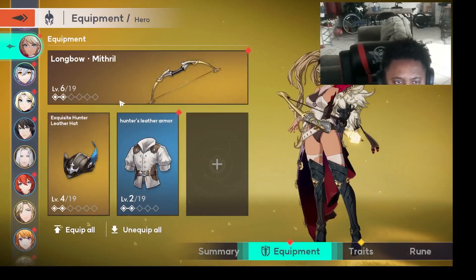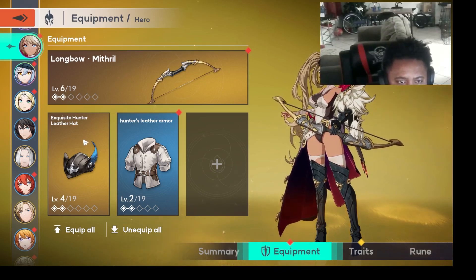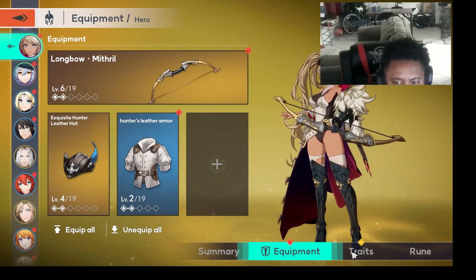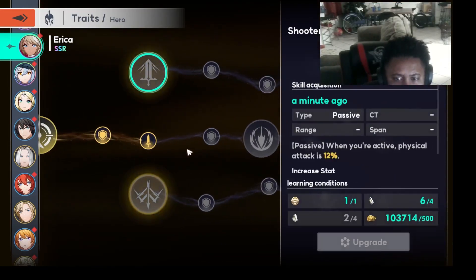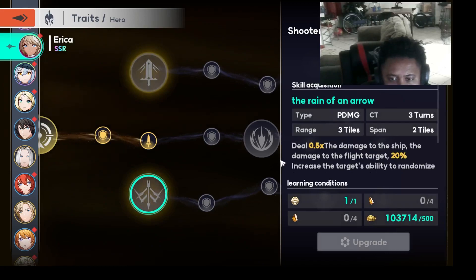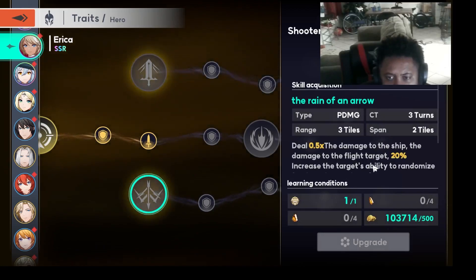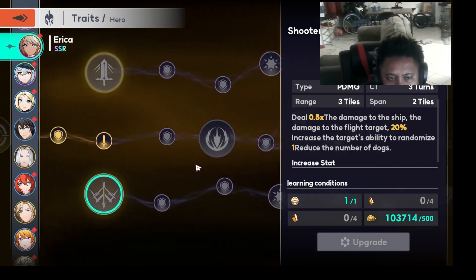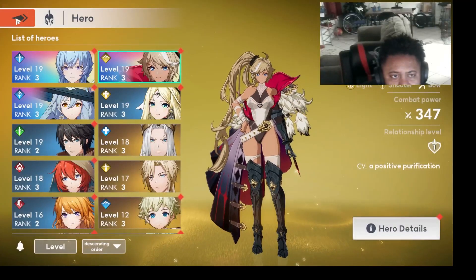Her equipment: I just have this bow on her, not really fully leveled up. It's an SR. I don't have a hat or much else for her yet — still grinding. In this game, you have to choose a path to go down. The path I'm probably going to go is this one here — I try to choose something that fits the character. I might go this path, but we'll see. I have not unlocked Rune yet, so that's something I'm going to be working on.